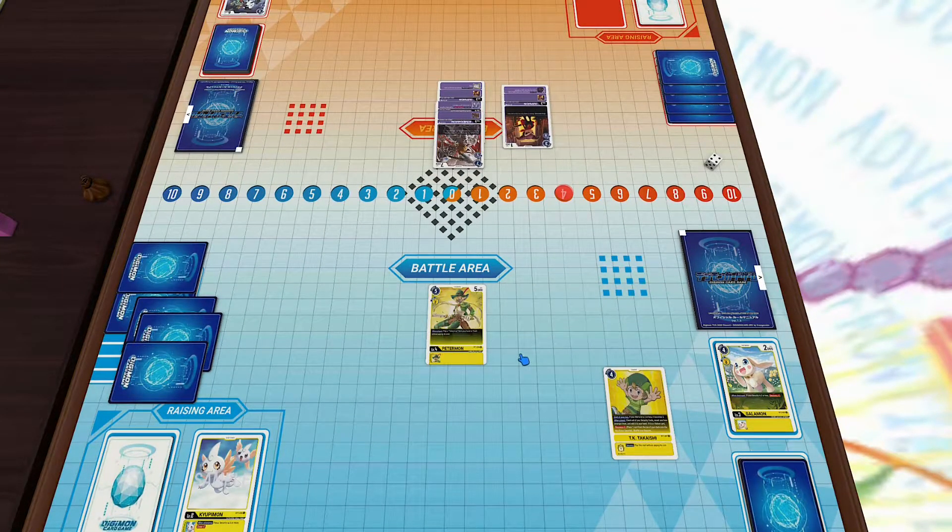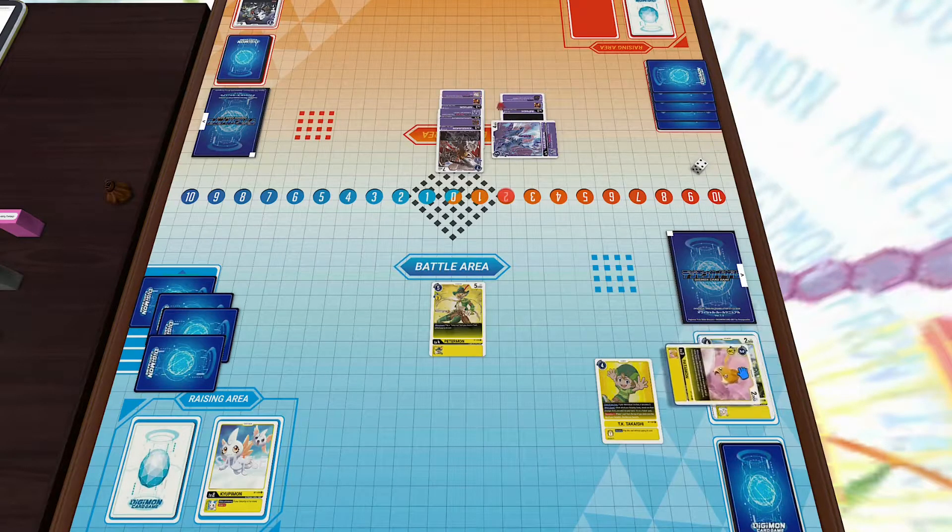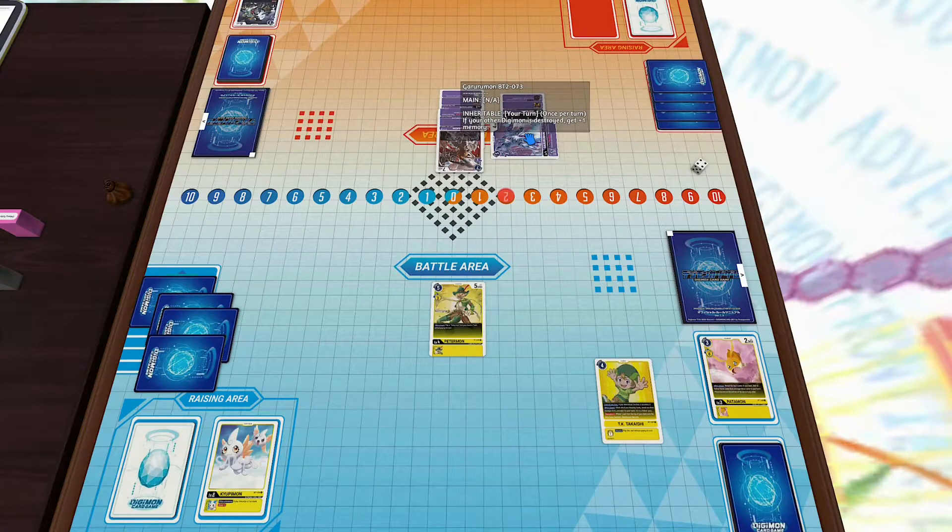This way we do get to draw another card, then I'll drop the Sirenmon. We see another Garurumon stacked on top of our opponent's Digimon. Things aren't looking too good for us. Our opponent's going to attack with the Garurumon, which is questionable honestly — it worked out for him, but typically in this game you don't really want to attack with a weak Digimon. He's a Champion but only has 4,000 DP.